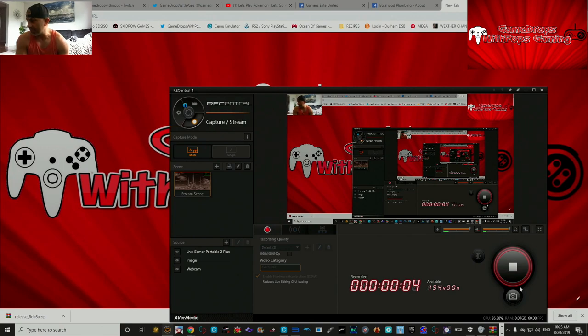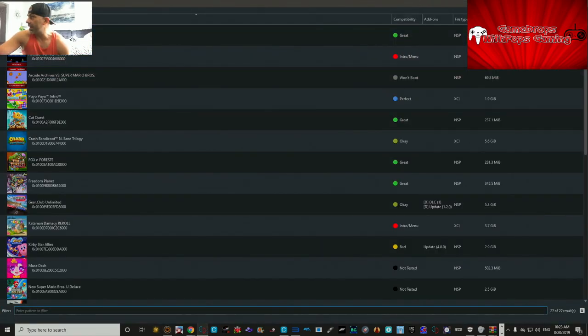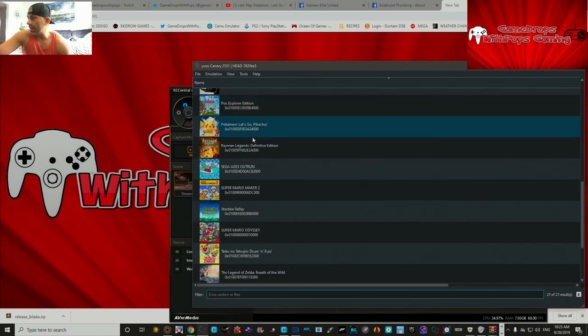What's up everybody, this is Game Drops and Pops. We're gonna do a special version of Super Mario Odyssey here on the Yuzu emulator. I think it's really cool what I found that's available now to use. Let's load up Yuzu first — here it is, this is version 2531, just came out not too long ago.